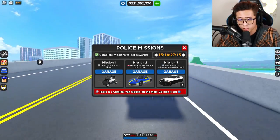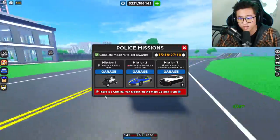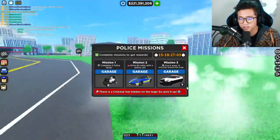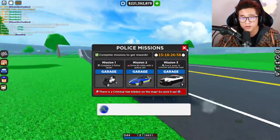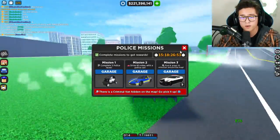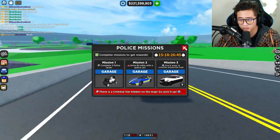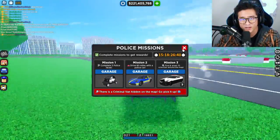You guys can see that we've already completed mission one, mission two, and mission three. You have to complete all of these missions until you can unlock the criminal van that is hidden on the map. I will be showing you guys every location of the 10 criminals around the map — if you haven't seen that, go check out my last video. The first two missions are very easy and you can unlock some cool vehicles.